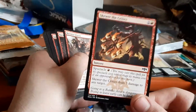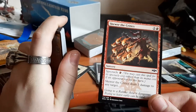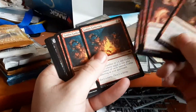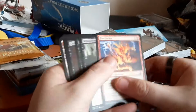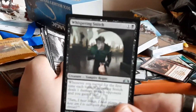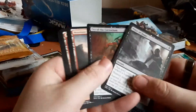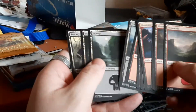My favorite — Skewer the Critics — is a very good card to use in Arena and in general. Maximize Velocity, Burn Bright, Goblin Gathering — like three of them, nice. Whispering Snitch — I really like the artwork for this one, it really looks like a whispering snitch. I'm more of dark sorcery and instant spells. Mountains, mountains, mountains, swamps.